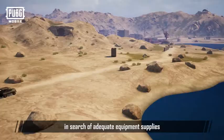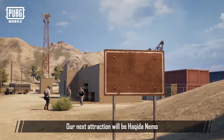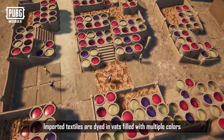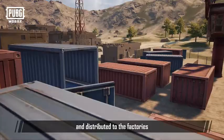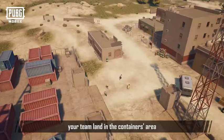We'll be walking by the sea, and our next attraction is Hadika Nemo, which serves as the port for importing raw materials of Karakin. Imported textiles are dyed in vats filled with multiple colors and distributed to the factories. If you want to choose this place as your landing spot, it's recommended that one to two players in your team land in the containers area, as they can easily find combat supplies here and head to the city to support their teammates.